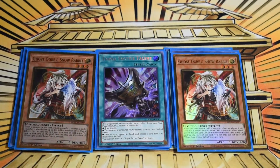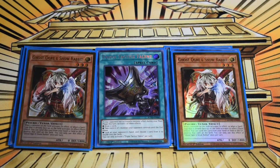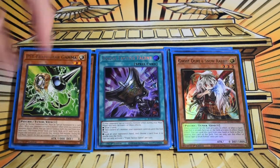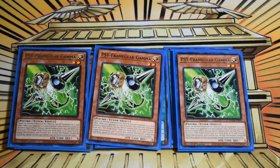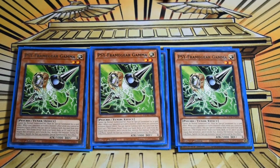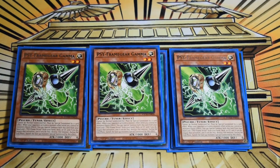Two Ghost Ogre — solid hand trap; you don't need three. It hits a lot of niche things in the format right now, including the Brave package, and hits Swordsoul on the normal summon so they're just left with a token. Then triple Maxx "C" — wait, triple S:P Little Knight — actually triple Ghost Ogre plus triple Frame Gamma. Gamma is really good here because you're activating almost 15 spell cards that all say search, add, or special summon, so your opponent will often waste their hand traps early — and Gamma pairs with Tactics for some big plays.